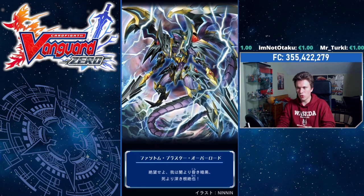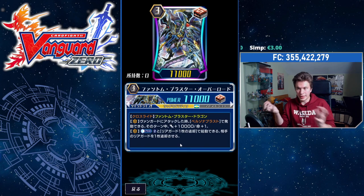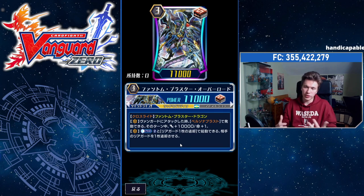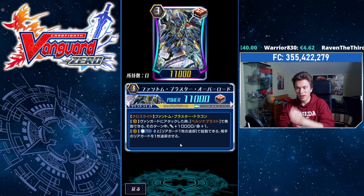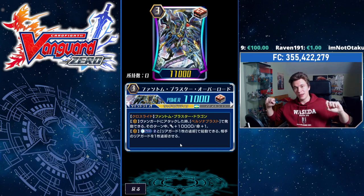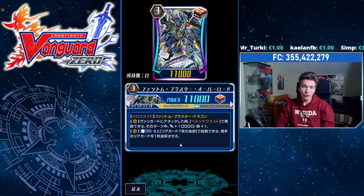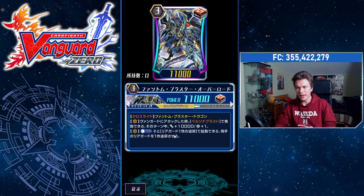Phantom Blaster Overlord: this is the Crossride for PBD, and he has the Crossride skill — Phantom Blaster Dragon. When you have Phantom Blaster Dragon in his soul, he's 13k permanently throughout the game, so your opponent has to commit boosters to hit you. This card has been buffed out the wazoo — it's absolutely insane. When he attacks Vanguard, Persona Blast, which means discard a copy of the same card — discard another Phantom Blaster Overlord — and he gets plus 10k and a crit for that turn. Some of you may remember that this effect used to cost Counterblast 3 — 3 for 10k and a crit. And now? No Counterblast 3. It doesn't cost anything. You just drop a card, get 10k and a crit. That is amazing. Absolutely insane.